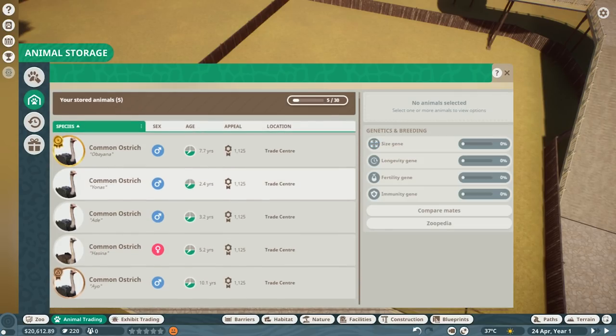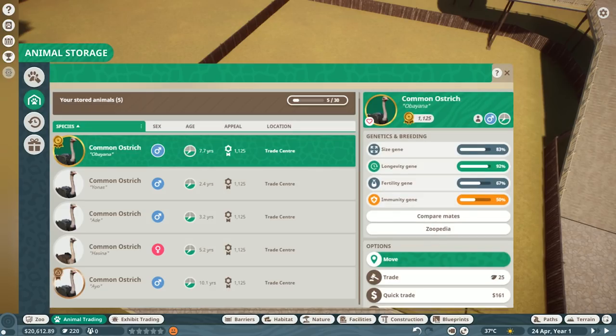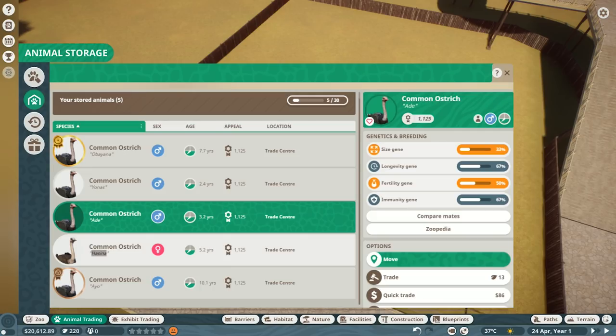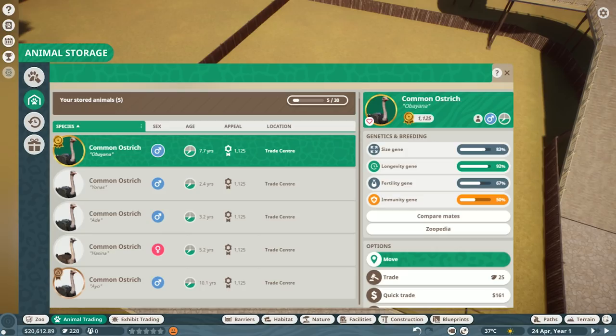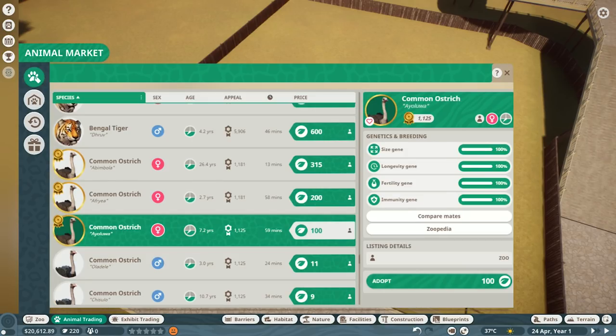Should we send them over? So we have five in general - I just realized we got four males and one female. She's going to have fun. I might get another female. Oh my God, look at this female - only 7.2 years old, 100% stats all around. I will 100% adopt you. I know it's a lot, but that is a very good find.